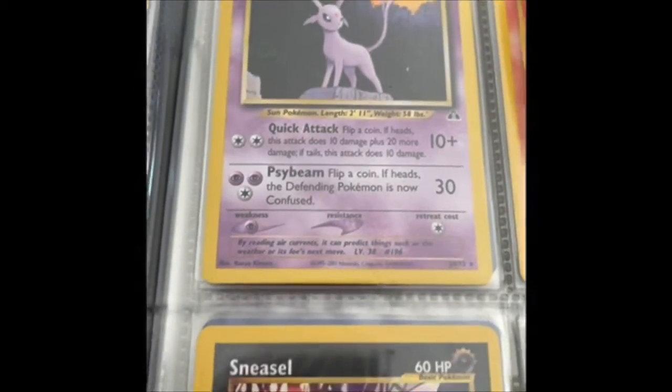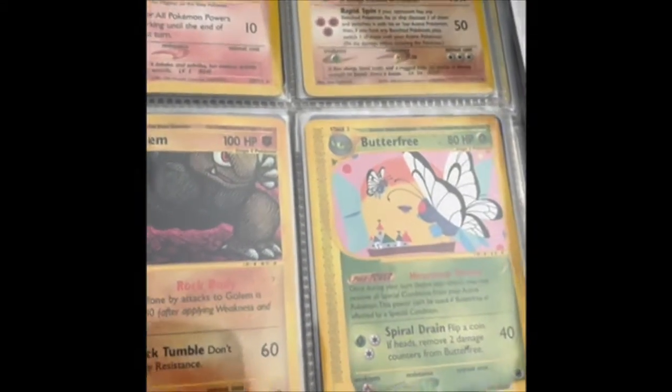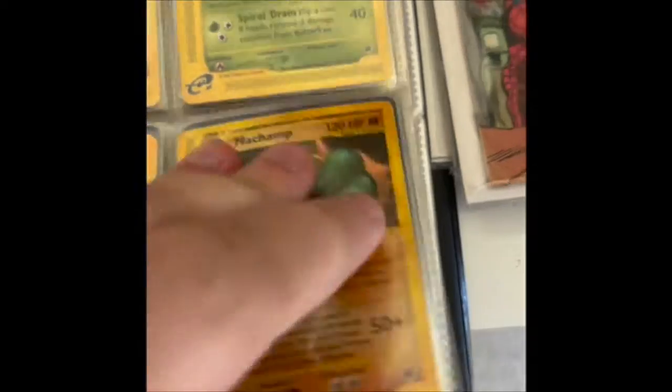Espeon, Neo — is that Genesis or Revelations, can't remember — Magpie, Donphan. And you're getting E-Series cards, very, very popular. Great style of cards. Gollum, Butterfree, Rapidash, Weeding, Machamp.